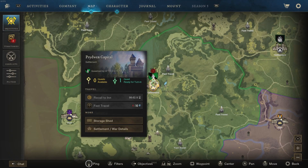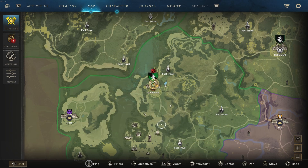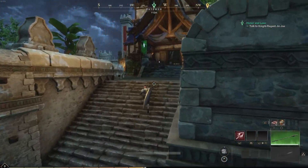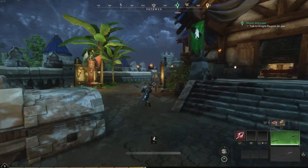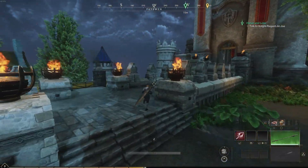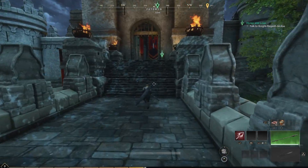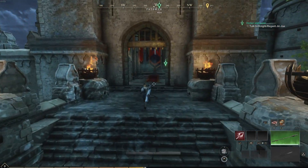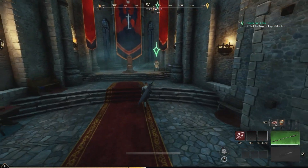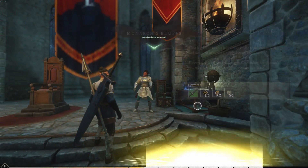This is a fast travel shrine. When you fast travel to the town, this is where you'll end up. You can also select fast travel out to another town or a fast travel point. Make sure any time you see one of those close by, go ahead and get them because you never know when you'll need to go back to that area. Even if it's a little out of your way, go to them, stand on them so you unlock them and can use them later.